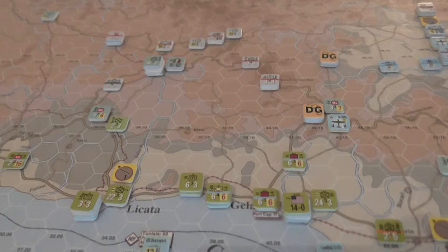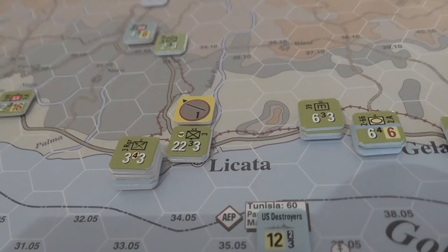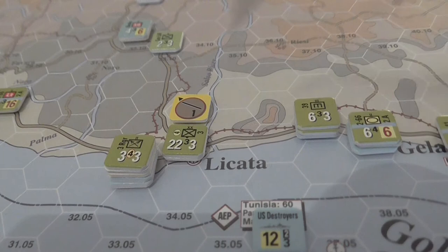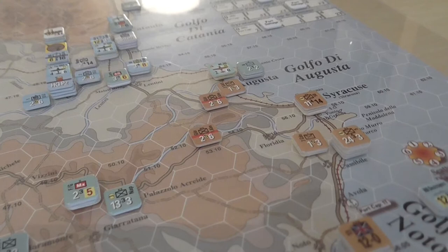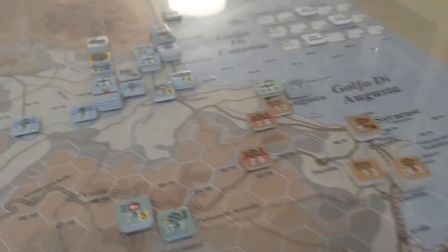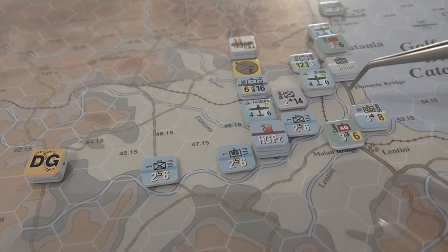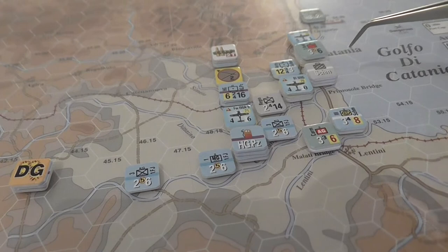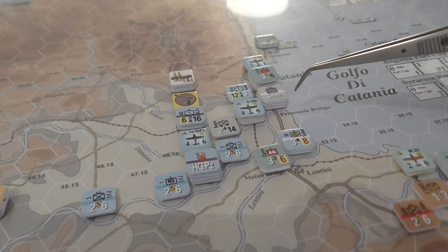The Axis turn then, turn one of Sicily 2. The Axis sent an airstrike against Licata - didn't hit a thing, didn't lose any planes from the flak. They also sent some bombers against Syracuse - didn't hit a thing there either, didn't lose any planes. Pretty ineffectual bombing runs against the ports. On the ground, there's quite a collection of Axis forces now forming along this Lentini river line and a separate river line here - the Germans want to defend these defensible river lines leading towards Catania.